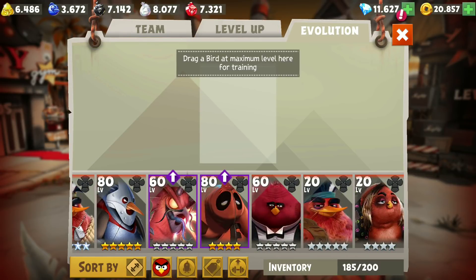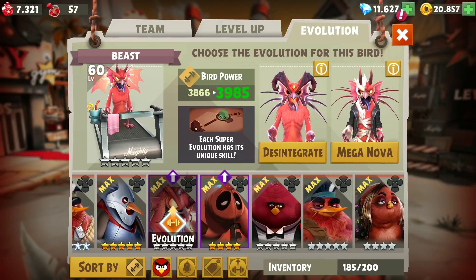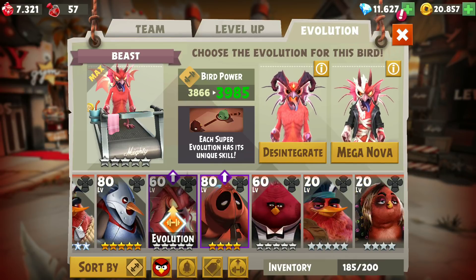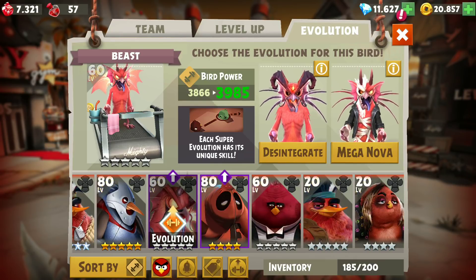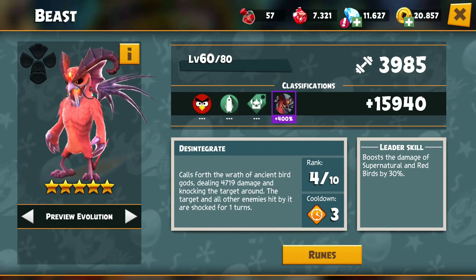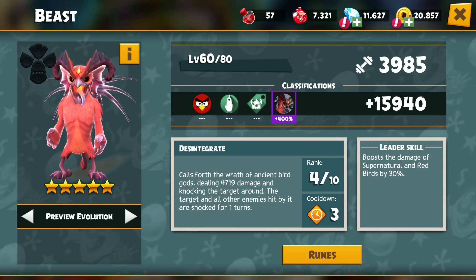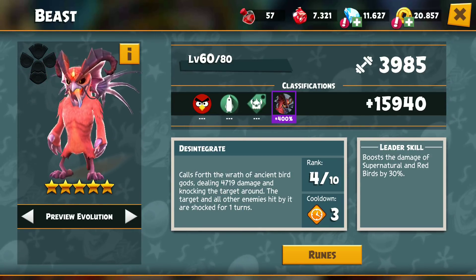Alright, so let's have a look at the evolution. What do we have? Wow, 2 very cool looking birds. First up, we have Disintegrate. Alright, let's have a look. Very cool. This is just a straight up very vicious looking one. The wings change.